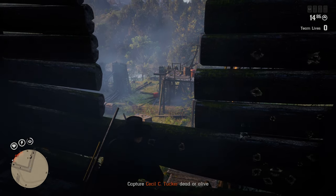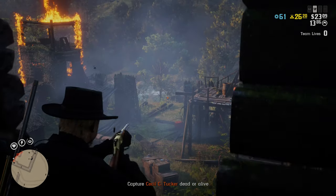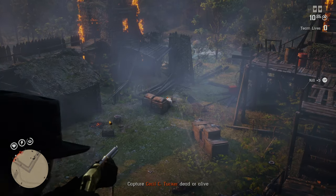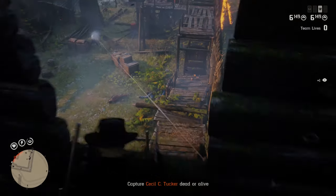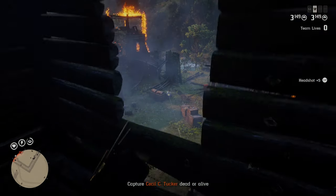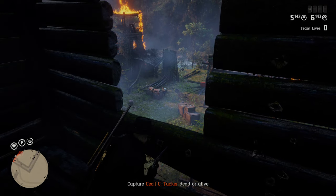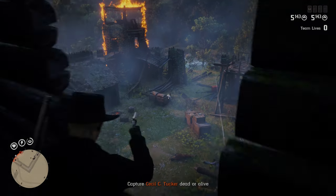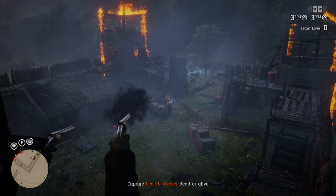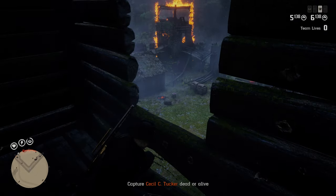Around this point the enemies start thinning out — you can see some way back there but not as many in the fort now, which is always a good sign of progress. Take out the dual Scofields — easy work. One tricky part: there will be guys behind the fence of the fort, hard to see them, but your reticle will lock on. You'll have to fire some shots through the wood of the fence once in a while.